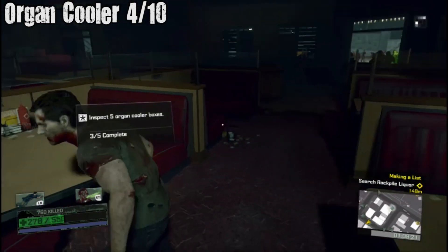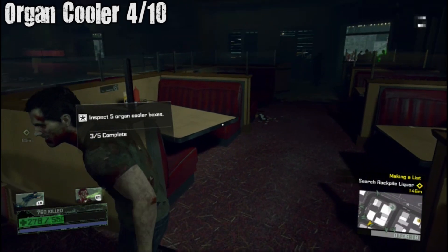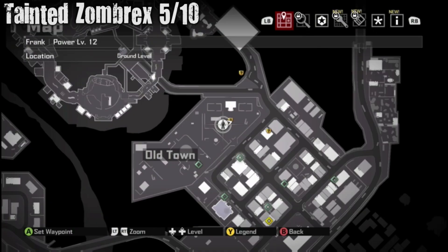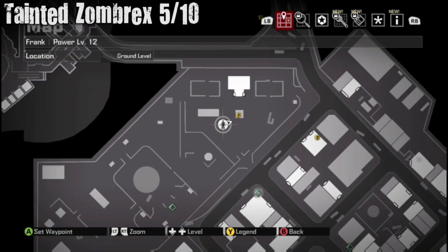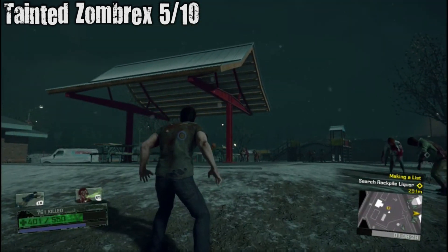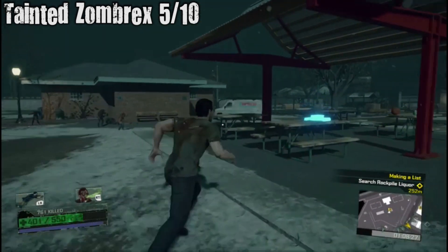And then you just take it away from them — it's my organ cooler now. Tainted Zombrex five out of ten — in the park. There's some on the table under this gazebo thing.